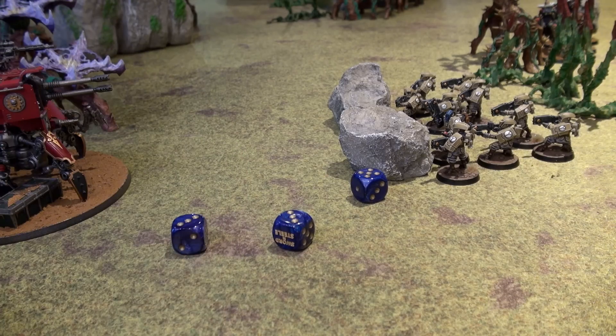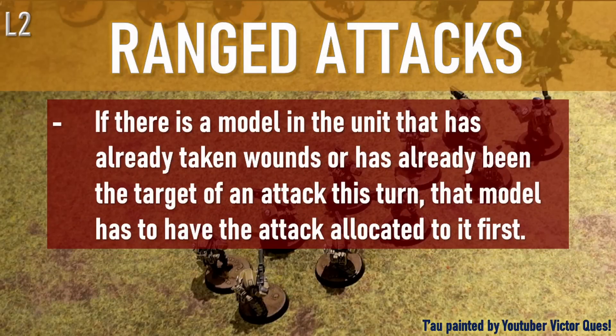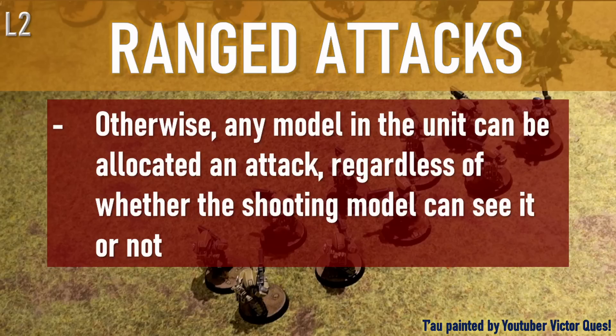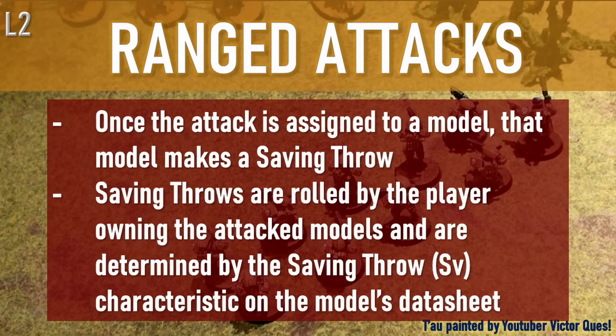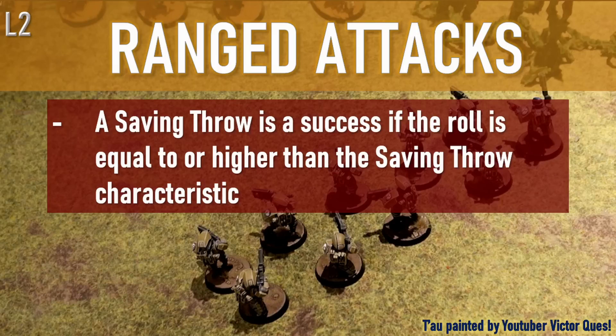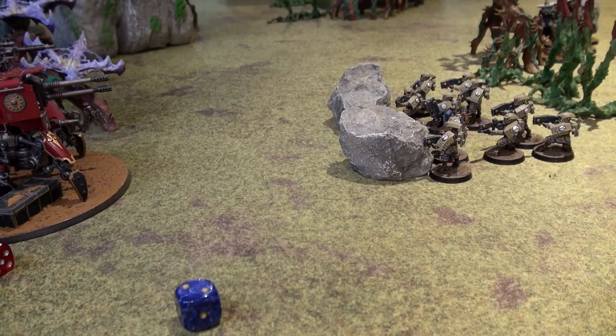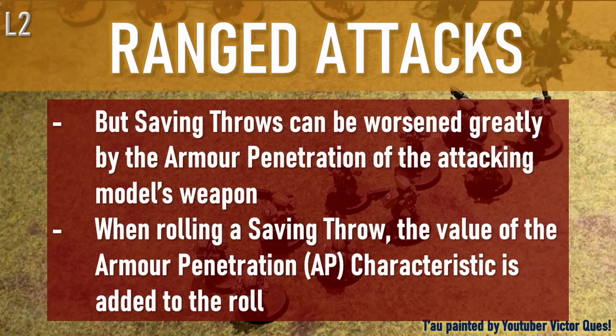Once successful wound rolls are determined, the player controlling the unit being attacked assigns each of those successes to the models of the unit as they choose — with this restriction: if there is a model in the unit that already has wounds on it, or has already been the target of an attack this turn, that model must have the attack allocated to it first. Otherwise, any model in the unit can be allocated an attack, regardless of whether the shooting model can see it. Once the attack is assigned to a model, that model makes an armor saving throw. The armor penetration of a weapon is added to the saving throw against that weapon, making it harder to succeed.